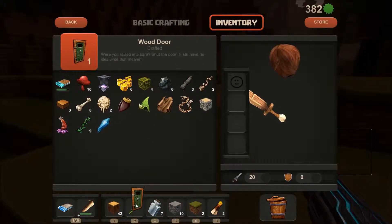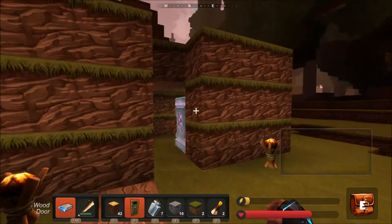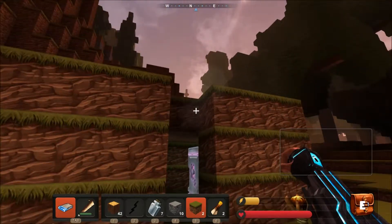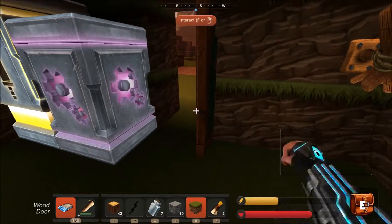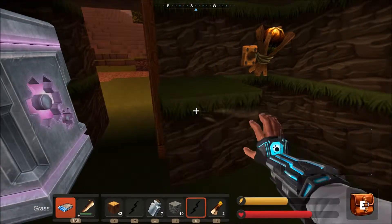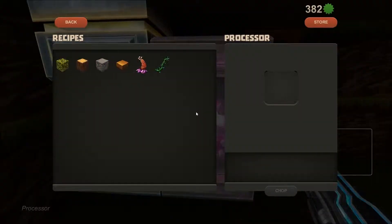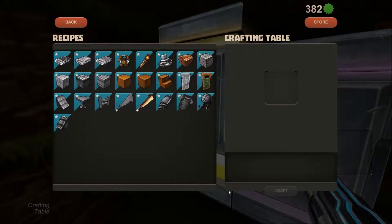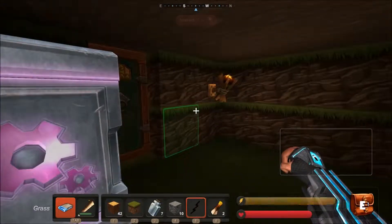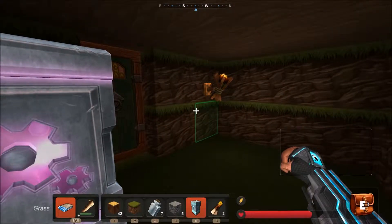Real quickly, I'm going to put my door up, because that's one thing you're going to have to do. And on top I'm going to place a dirt piece. You walk in, you can close your door. Then you're going to go to basic crafting and make yourself a forge, which is instant.